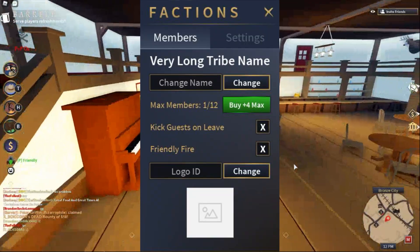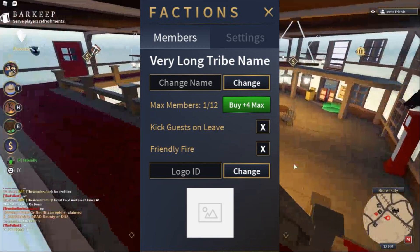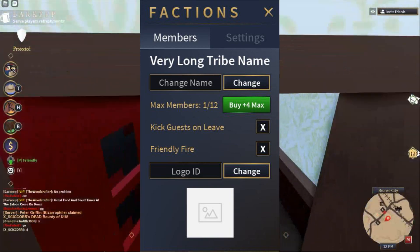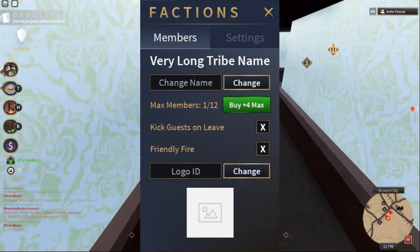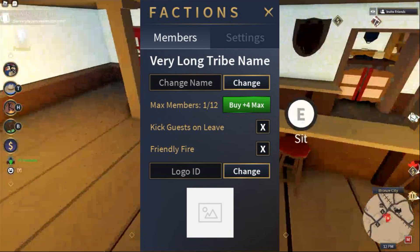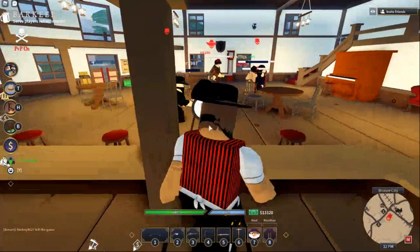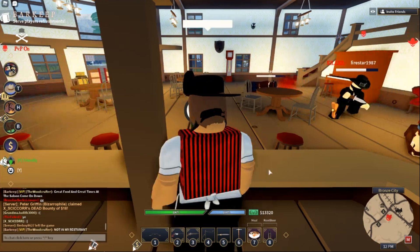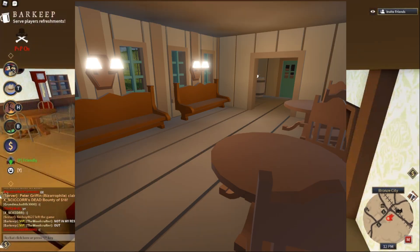Now everybody's probably here for this — factions. This is a huge thing coming to the Wild West. As you can see, there's members and settings, and here's the icon itself. You can change your tribal name, your faction name, add members, kick guests, leave, or set up a permanent faction. You can toggle friendly fire on or off, and there's a logo ID so you can set a custom logo. It's a really cool GUI for the factions system — hopefully it doesn't cost Robux.